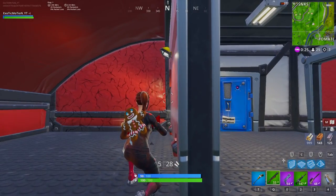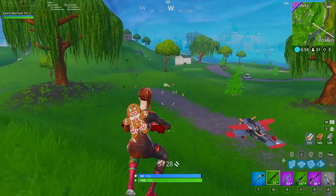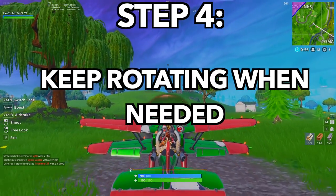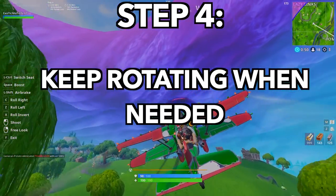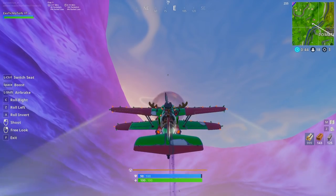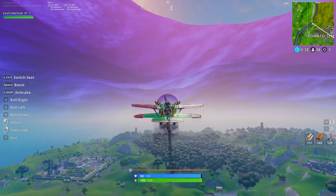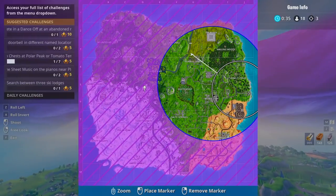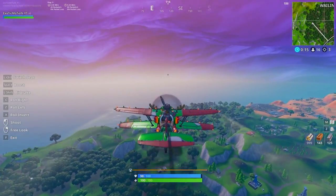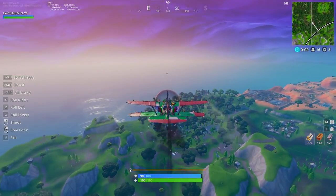Moving on to step four: the circle has moved away from us, so get in one of the airplanes and rotate to the new circle. You'll be rotating a few times depending on how many times the circle moves. Sometimes you get lucky and stay inside the circle without moving, which reduces your chance of dying. The fewer engagements you have, the higher your percentage of winning. This is a numbers game, not just a skill game.